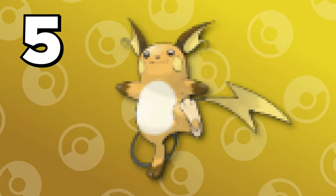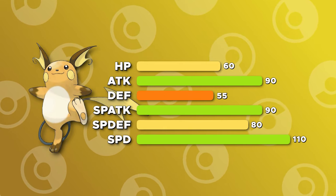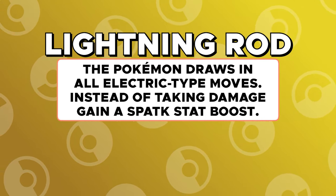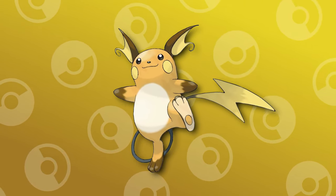Our number 5 Pokemon is a fan favorite from the original 151, Raichu. This Pokemon isn't even a water type and its stats aren't that great, but this Pokemon is a perfect support Pokemon for any rain team. Raichu has access to its hidden ability Lightning Rod, which forces all single target electric moves to attack Raichu. These attacks will do zero damage and instead grant a plus one special attack boost to Raichu. With rain teams being stacked to the brim with water types, this ability alone can cover a huge weakness all rain teams have.